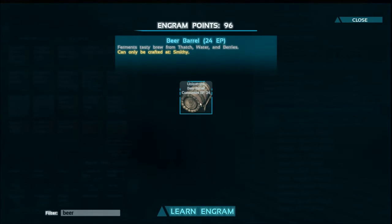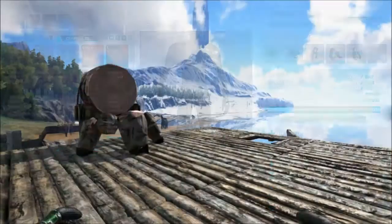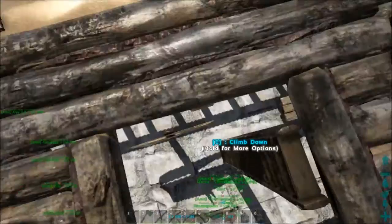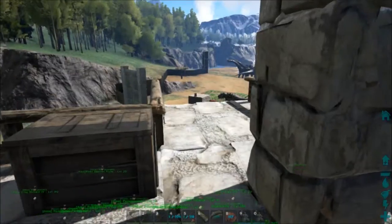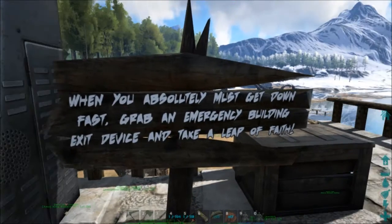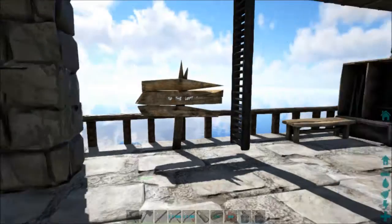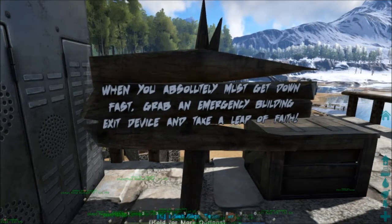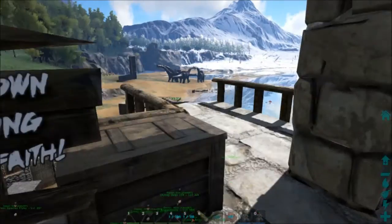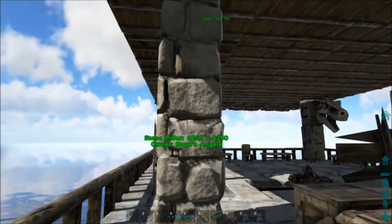Okay, so thatch, water, and berries — the beer barrel! Let's brew up some brewskis. Yeah, let's get drunk! All right, well, you know what we've got to do — when you absolutely must get down fast, grab an emergency building exit device and take a leap of faith. Yeah, I'm all set.